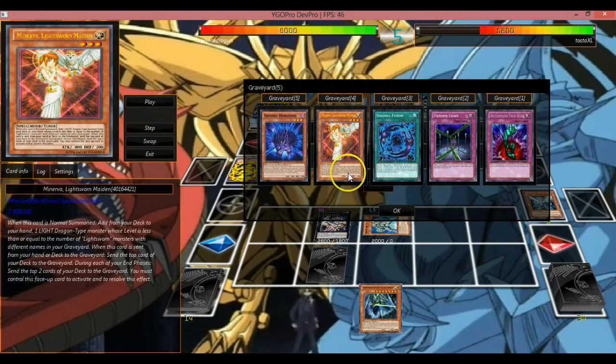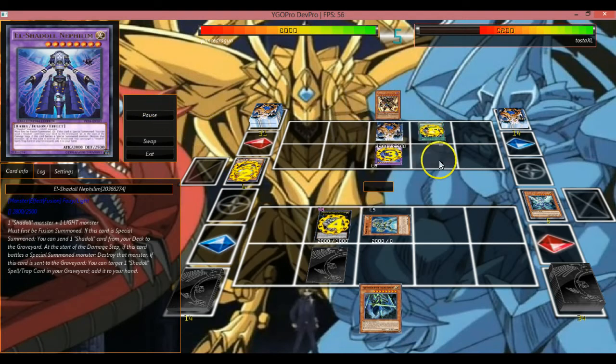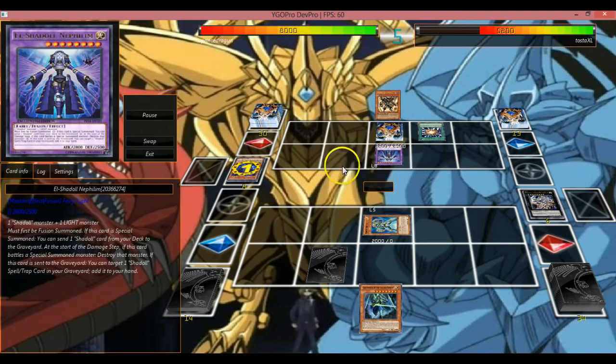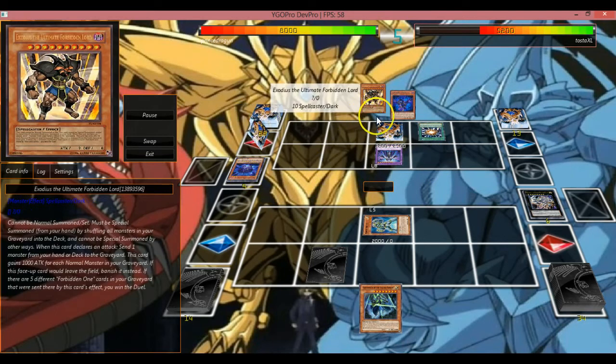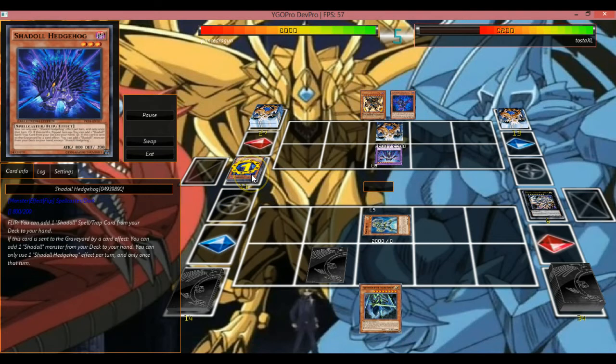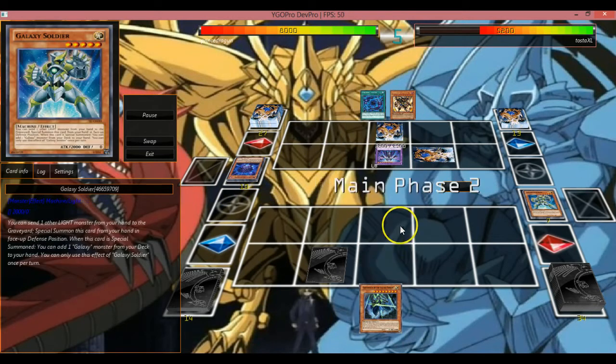Yeah, they're activating effects — like Shadow Hedgehog: when this card is sent to the graveyard by a card effect, you can add one Shadow Monster from your deck to your hand. And of course Minerva. When she's Special Summoned you can send one Shadow card from your deck to the graveyard. Which then after that you have Super Polymerization into another one, just to add the Shadow Fusion back.